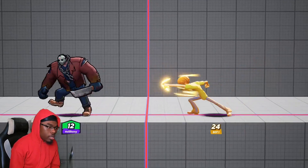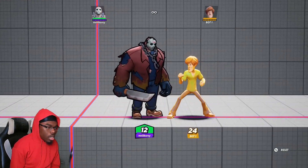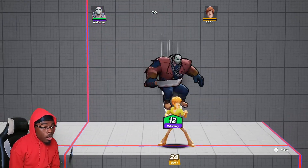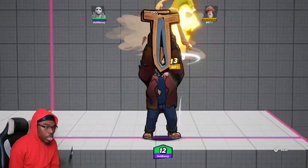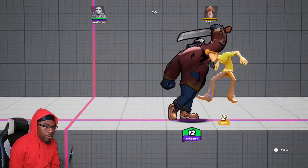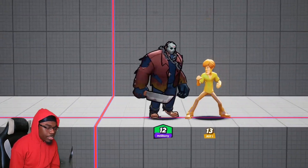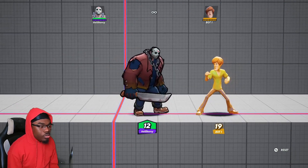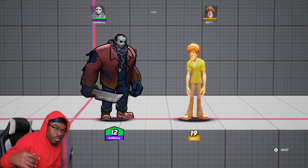I personally recommend doing down air as a whiff punish, or if you can get the dodge read. His up air is a two-hit poke string that can kill off the top. You can combo into it after up smash — after up smash, jump slightly to the right since opponents tend to DI right. You have to read the opponent to get the full two-hit string, but it's still worth it for the damage and knockback.